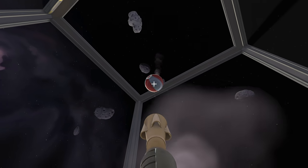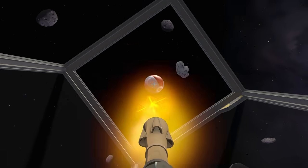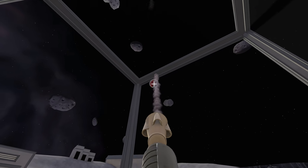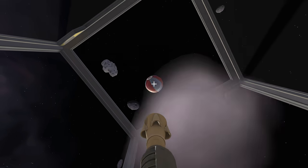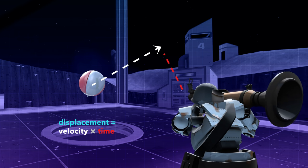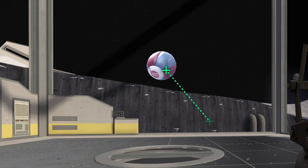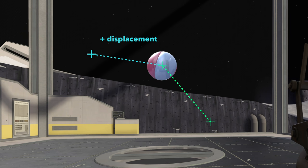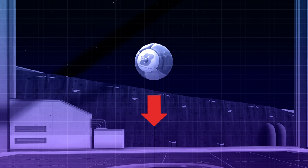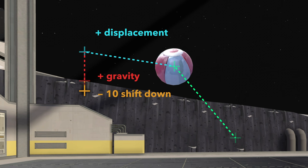We're now perfectly tracking the ball, but our performance is pretty lacking. What we need now is to predict the ball's trajectory and adjust our aim accordingly. Since the ball basically moves in straight lines, if we know how fast the ball is going and in what direction, we can multiply that with the time it takes for the rocket to reach the ball to find the displacement. We can then take that displacement and add it as an offset to our aim, shifting our aim to point towards where the ball will be in a few moments. Along the vertical axis, we can also factor in gravity so we don't overshoot, and subtract 10 from the final calculation so we always try to influence the ball to launch upwards.